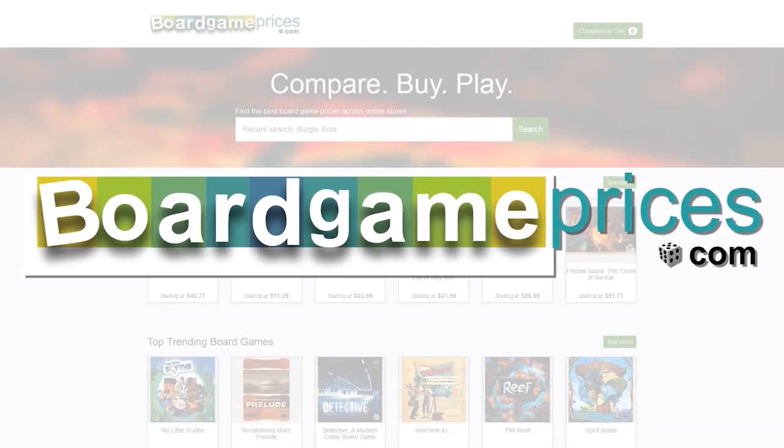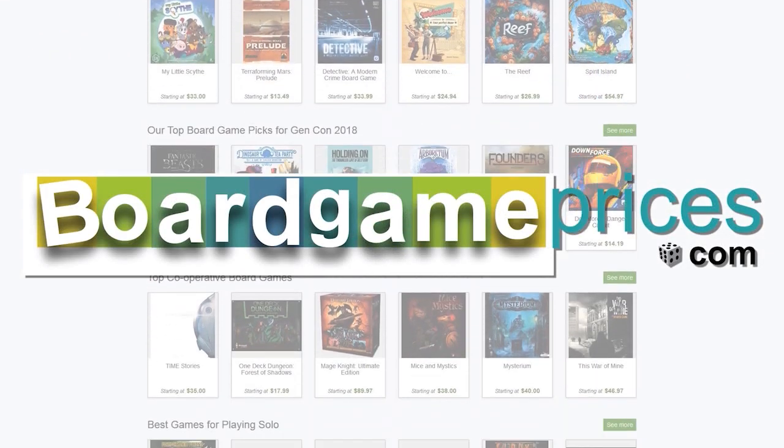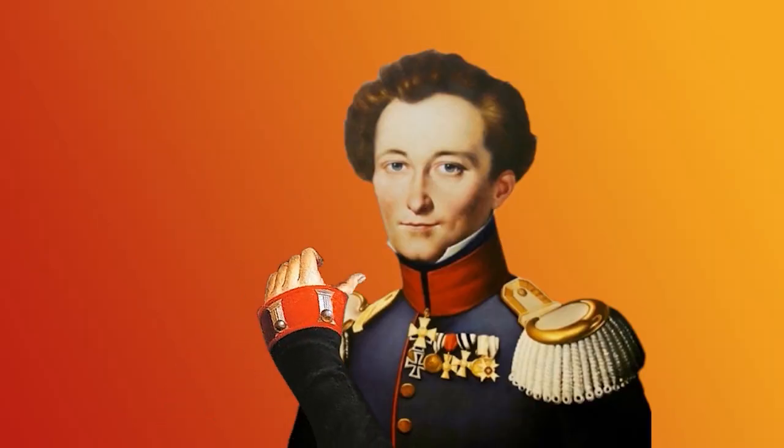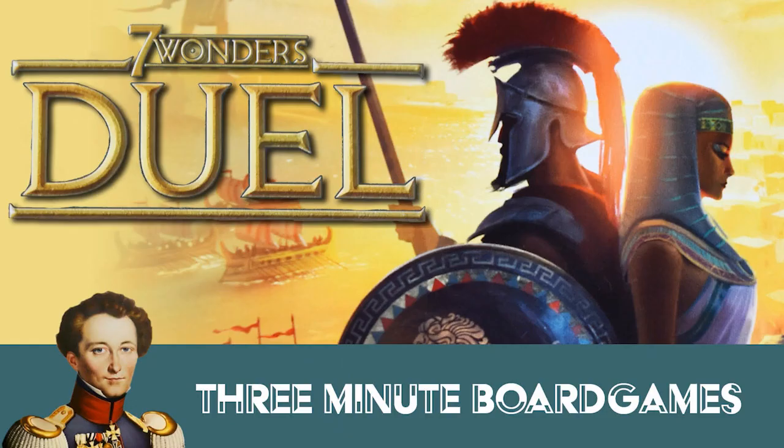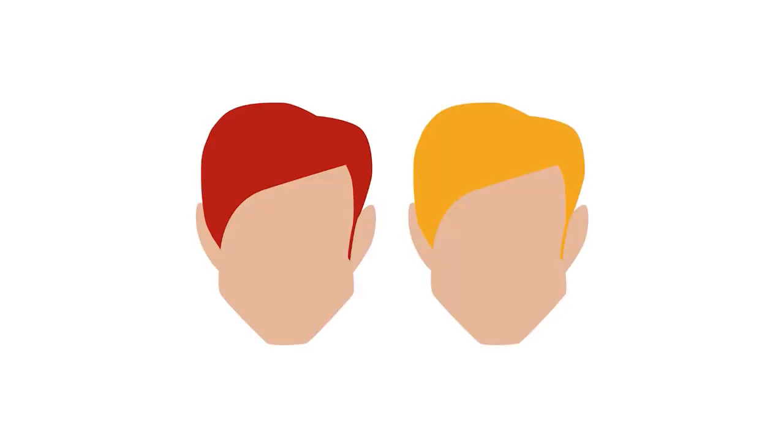This video is brought to you by BoardGamePrices.com — find the best prices for board games at BoardGamePrices.com. Hello and welcome to Seven Wonders Duel in about three minutes. It is a game for two players. There is no official solo mode. Playing time is around 30 minutes. It is a relatively simple game.